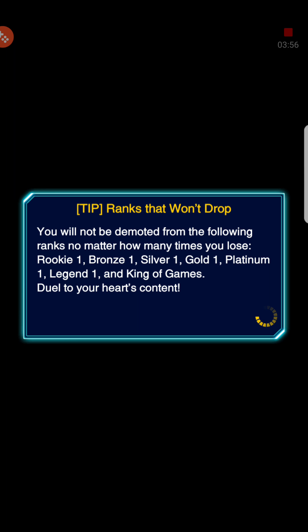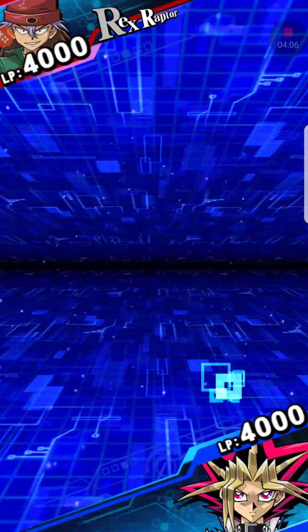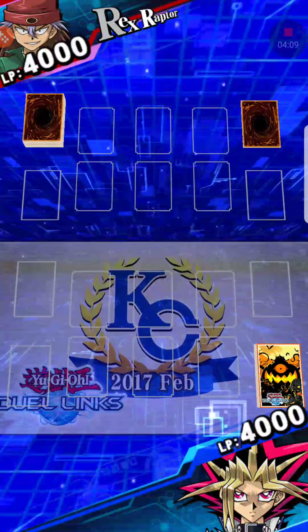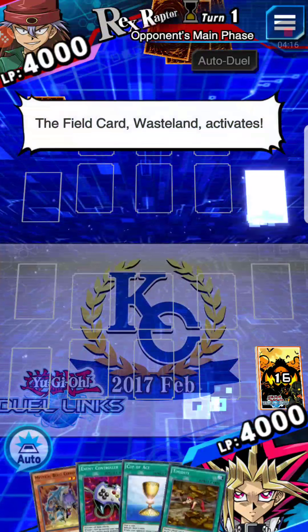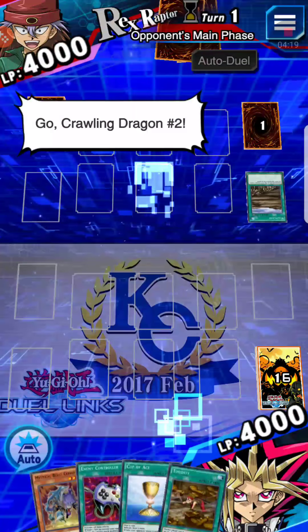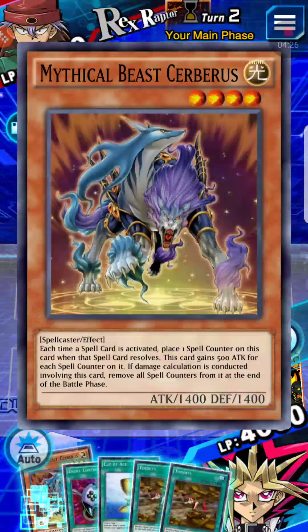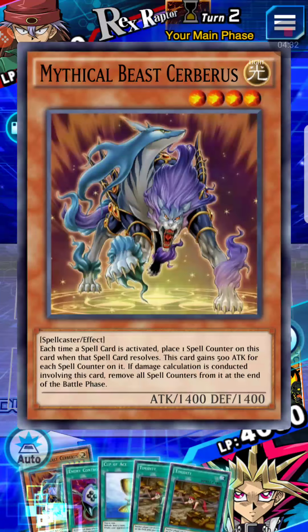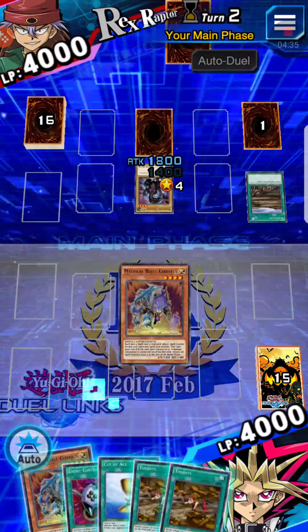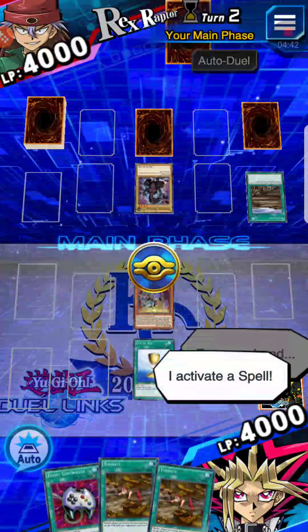Basically, the main thing in this deck is you want to conserve all of your spells until you are able to summon a Mystical Beast Cerberus onto the field. What Sorcery Conduit does is — after 1,500 or 2,000 damage, you are able to activate it and the first card on your deck will be a Spellcaster. As you can see, Mystical Beast Cerberus is a Spellcaster. So if you only have two Spellcasters in your deck and they're both Mystical Beast Cerberus, obviously you're going to get a Mystical Beast Cerberus. That's essentially what it boils down to.